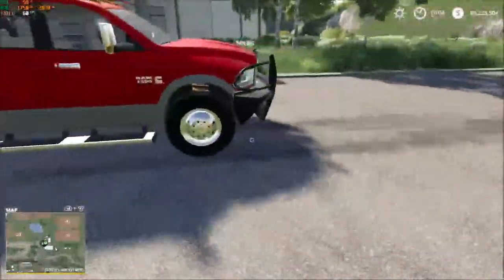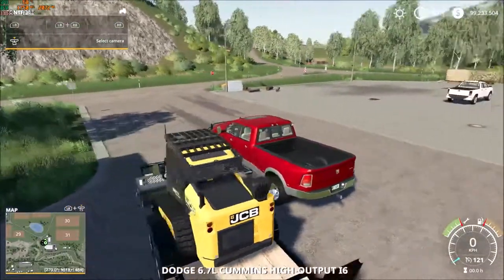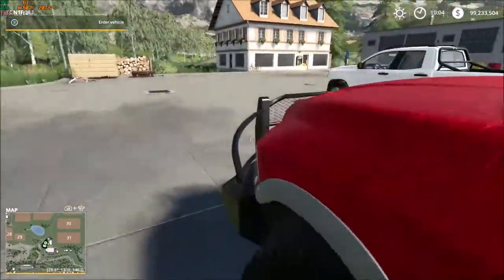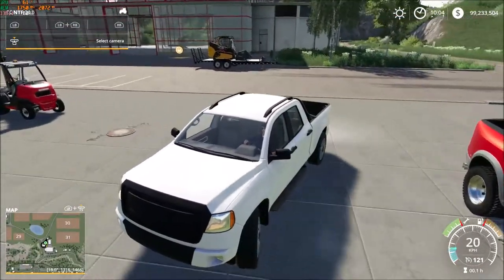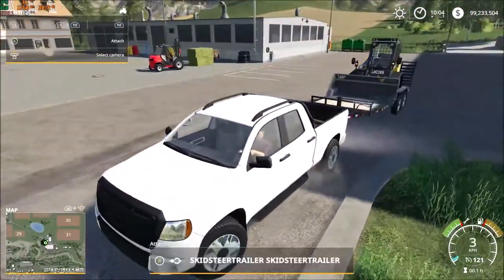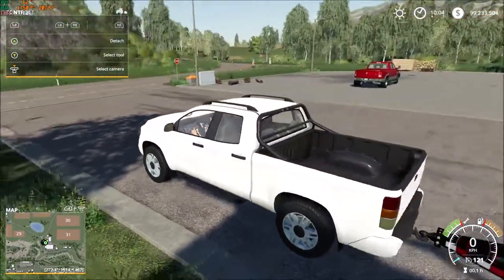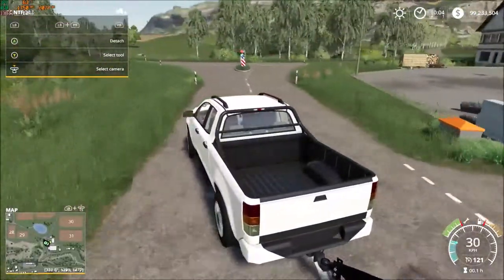What a farm truck needs to do in order to be successful and allowed on my farm is it has to perform several duties — all the duties that the standard Lizard pickup can do. One of the first things is it has to be able to pull a trailer. I've got a simple trailer over here with just a skid steer attached to it. The standard four-door Lizard pickup did lift its tail up a little bit, so let's see what happens when we go for a quick drive.